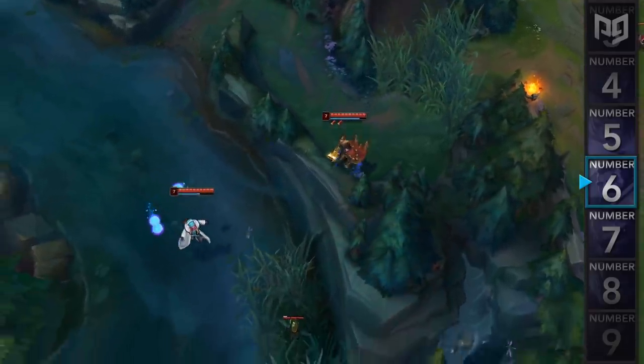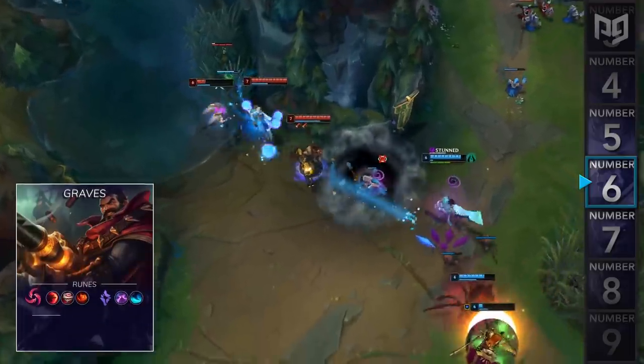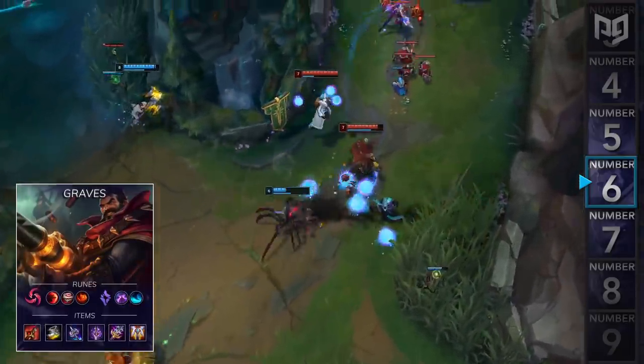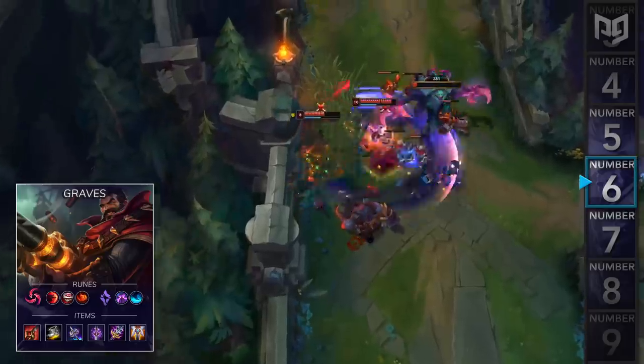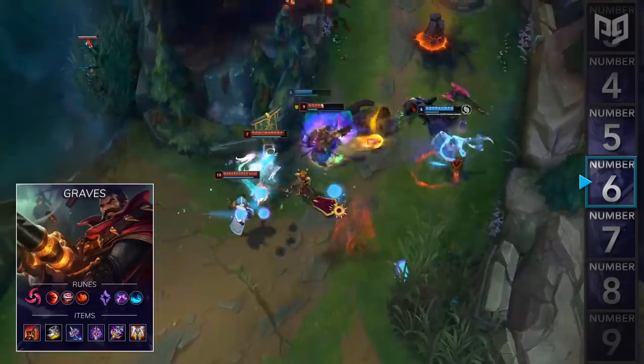For runes, you'll go Hail of Blades, Sudden Impact, Eyeball Collection, and Relentless Hunter, followed by Sorcery Second for Nimbus Cloak and Water Walking. Then for items, you'll go Red Smite Warriors, Berserker's, Umbral Glaive, Youmuu's, Maw of Malmortius, and a Guardian Angel.